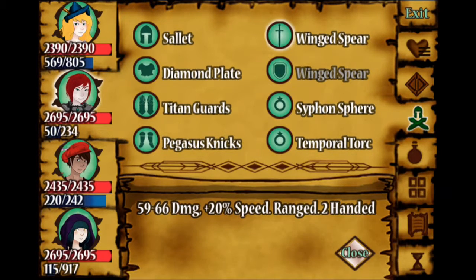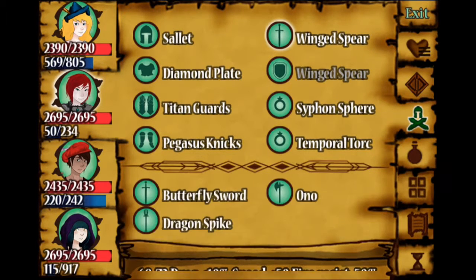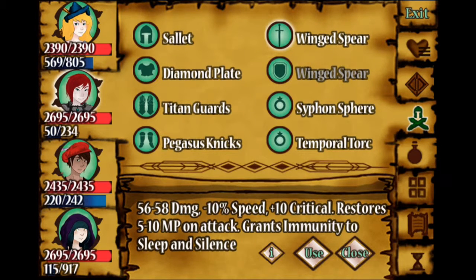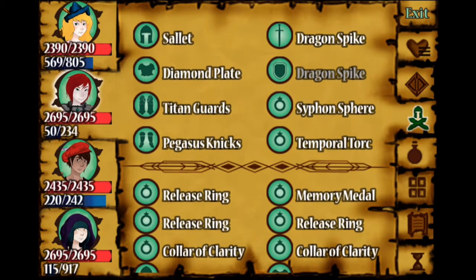That sounds pretty sweet versus our 59, 66, 20% speed. I love the extra 10% speed there, but the Wing Spear — both of them being ranged and two-handed — is really useful for the Templar so he can sit in the back and tank more damage. That's just better. Wing Spear changed out for Dragon Spike on the Templar.